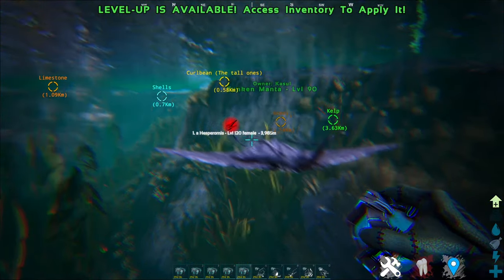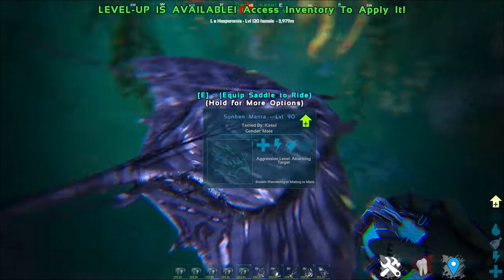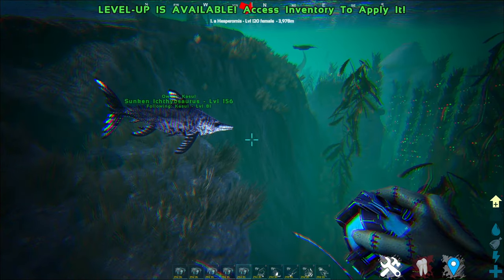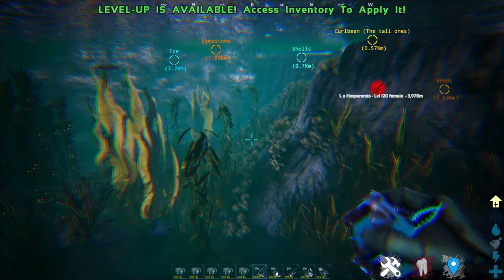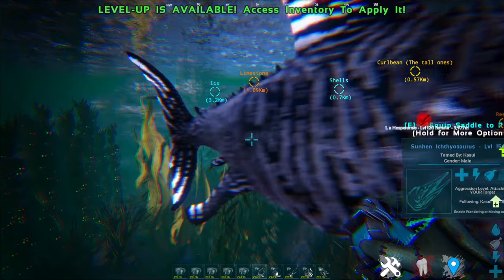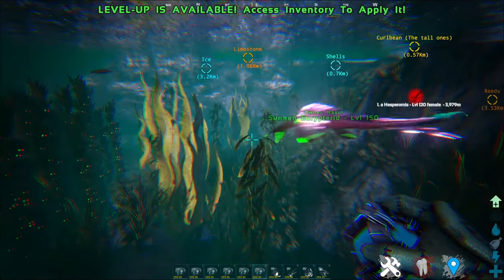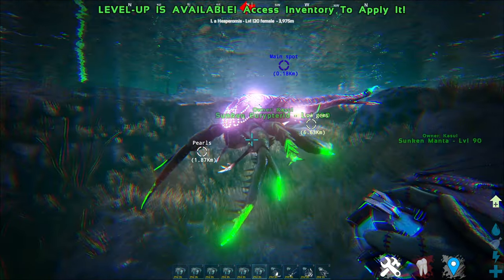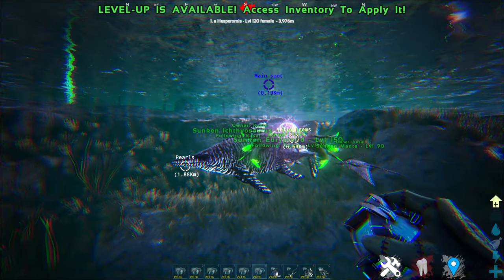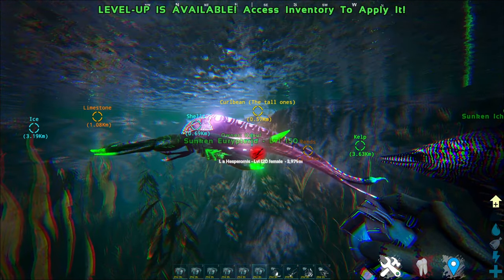Up next is the Sunken Manta. It looks more like an alien actually, and it looks pretty sick — look at that stripe pattern. Up next is this particular guy, which is basically a Eurypterid. As you know, Eurypterids can only crawl on the ground in normal Ark. This guy, however, can swim! So if you guys are currently playing this particular mod and have encountered this sunken variant, be very careful — the ground is not gonna save you, you're going to be stunned in the water.